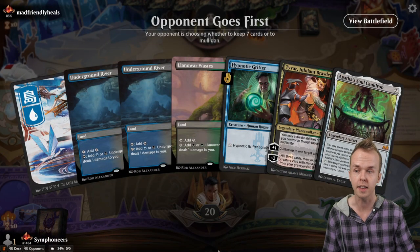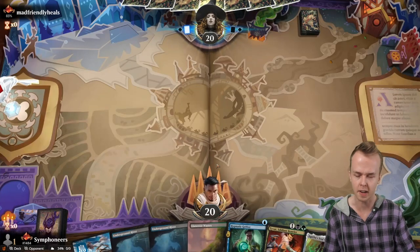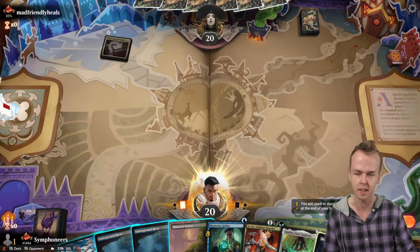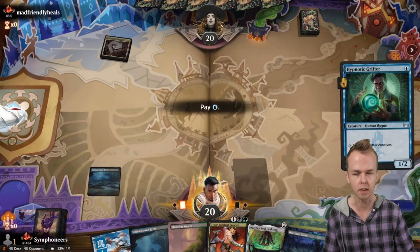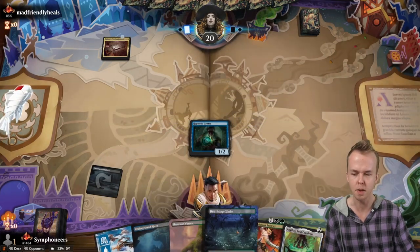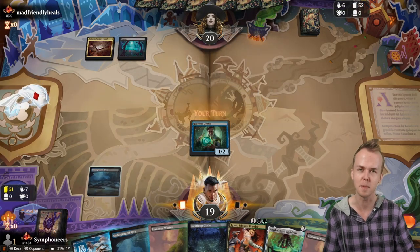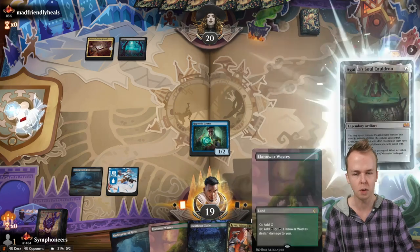Okay, I like this hand a lot. We've got a Grifter, we've got a Cauldron, we've got Tyvar. A little land-heavy — that part is less than ideal — but aside from that, totally fine. I probably should have just done the island there — I thought this was the other thing. I don't play with the Dimir duals much. We will just get the Soul Cauldron down.